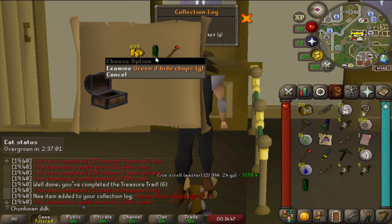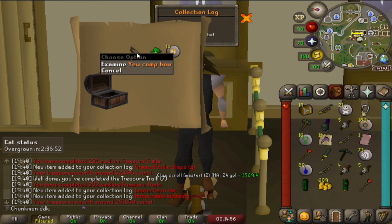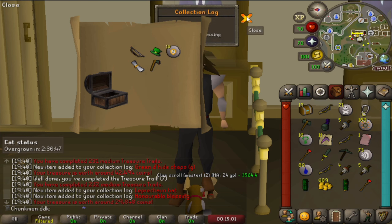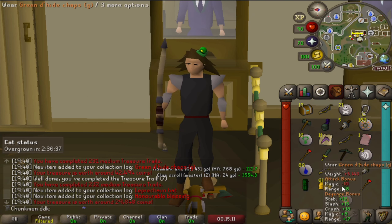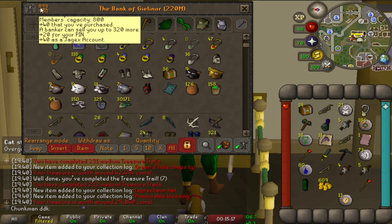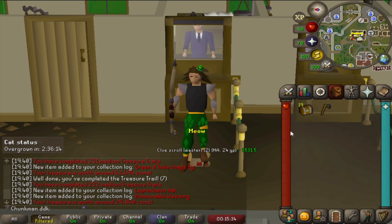There is our first new unique - a green dragonhide chaps G. Oh, we get double. It's not a new combo - it's the leprechaun hat and the honorable blessing that's new. Look at the hat, fancy. I'm also going to have to start wearing stuff because the bank is kind of looking full - we have two spaces left. So with the Zamorak page one and the caskets, we pretty much have no space left. We have way too much junk and I should probably clean out the bank sometime, but that's a problem for later.